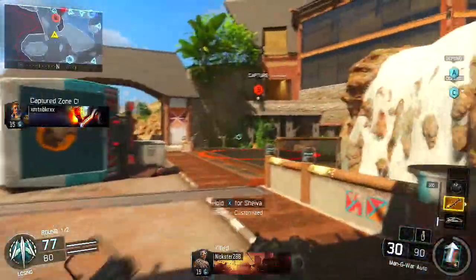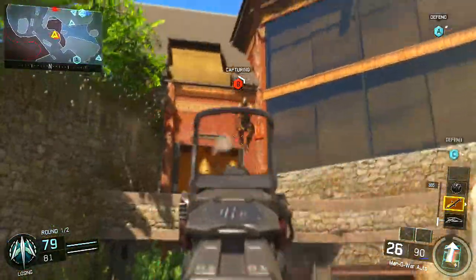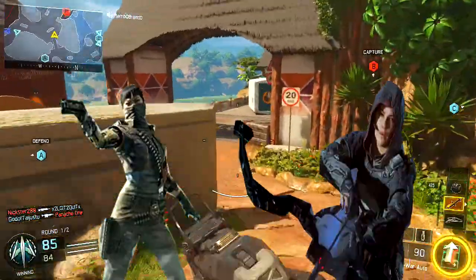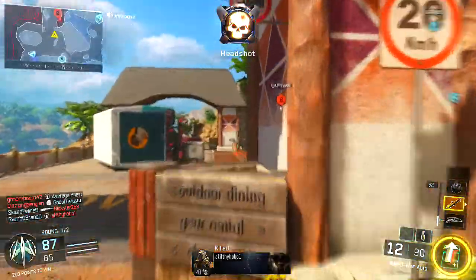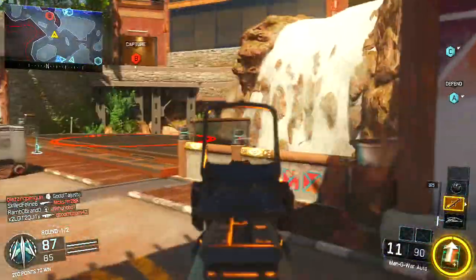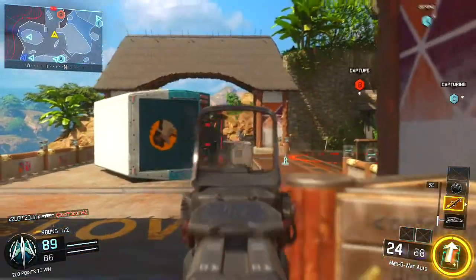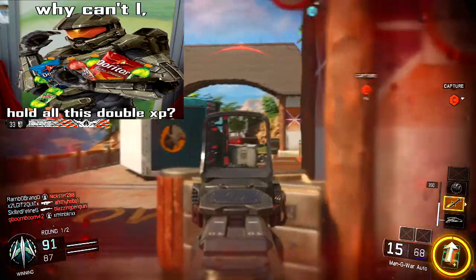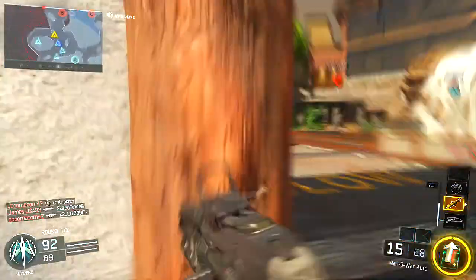If you want to know which specialist classes are best, I always go with the passive ones instead of aggressive ones like the Annihilator or Sparrow. I always went with Vision Pulse or Combat Focus. Vision Pulse lets you see through walls for about five seconds, and Combat Focus gives you basically double XP so you can get your scorestreaks faster, which I loved.